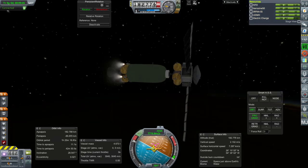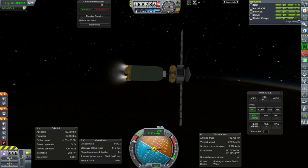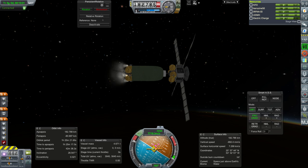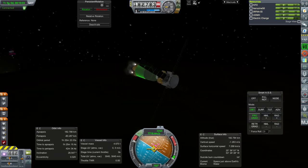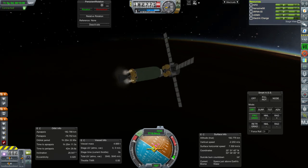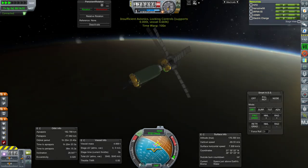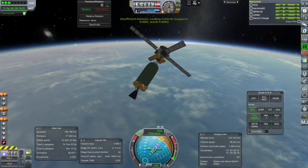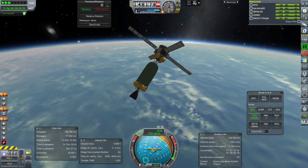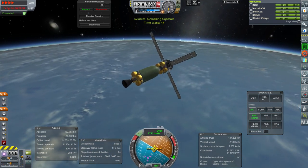I don't know what we can do with this — it's not a very good relay satellite with this particular antenna. I think I might dispose of this. Darn AJ-10 mid-burn failure. We'll just let it go, just as the sun rises. Fortunately we have some time.